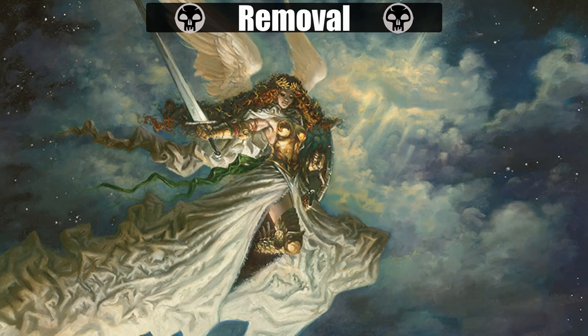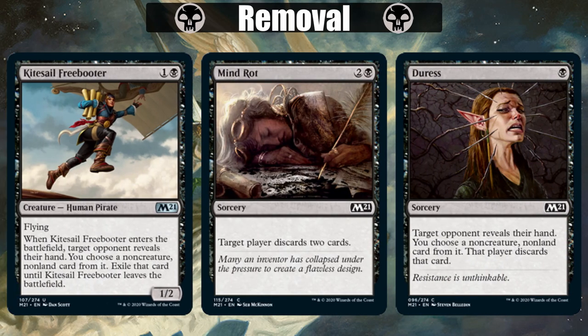In black, we have hand removal with Duress, Mind Rot, and Kitesail Freebooter. Duress is a card I will not play. It is an awful top deck. It doesn't hit creatures. It's just not good. Mind Rot is a feast or famine type of card, but more playable, even though it's an awful top deck as well. Thankfully, Kitesail Freebooter is just a solid 1/2 Flyer for 2 mana that also hopefully stalls our opponent's removal plans or commands premium removal. You should always play this card.